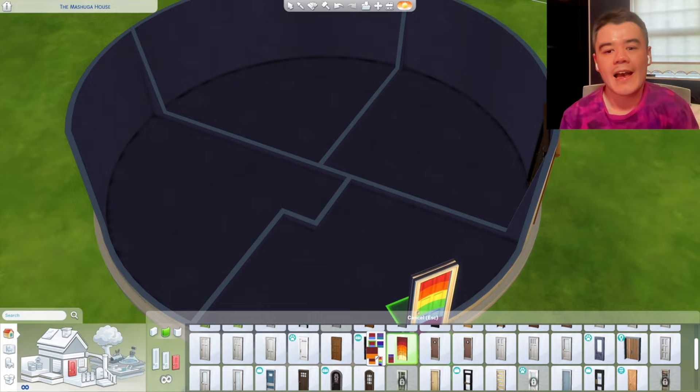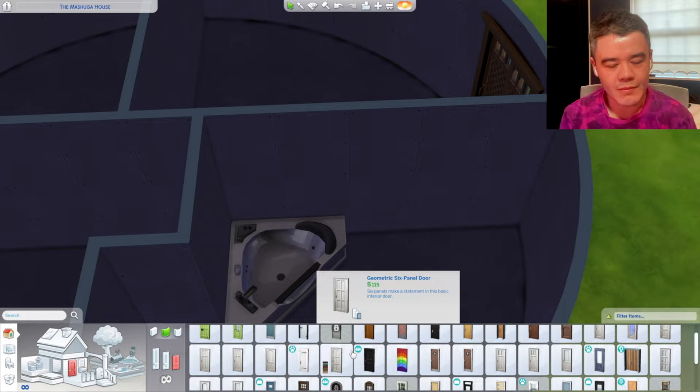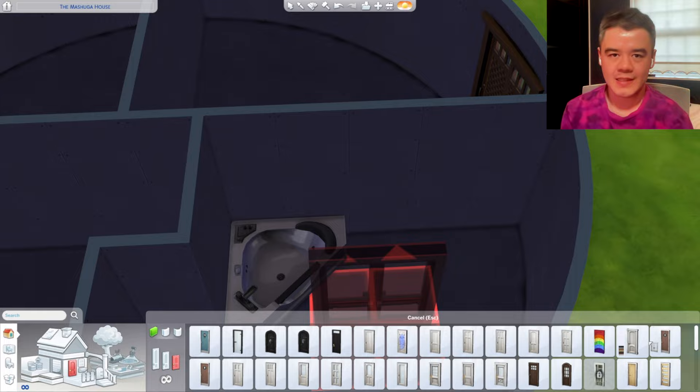It was a great opportunity to use objects I don't normally use. Like those pride doors — I thought they were amazing, and the Meshuggahs would definitely have those in their house if they were in The Sims 4 as a family. And of course they will be in my save file as a family, so I thought these rainbow-coloured doors are perfect.